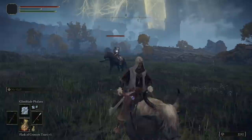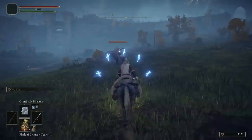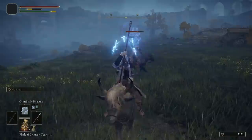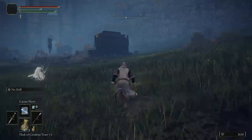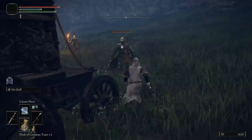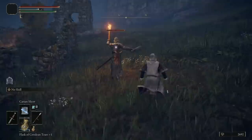The reason we have Glint Blade Phalanx is that if you cast the spell, these swords will sit with you and as soon as you face the enemy they release and attack. It's very good for aggressive enemies — whilst you're away from them it does nothing, but as soon as you face them it attacks. You can keep your distance. Carrion Slicer is going to be really, really good for single enemies because it attacks very quickly and they don't get a chance to attack you.